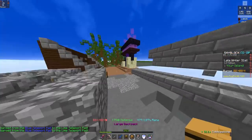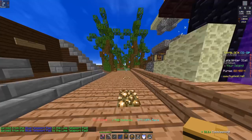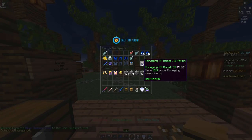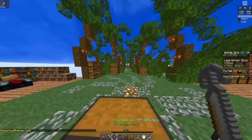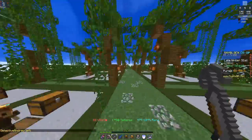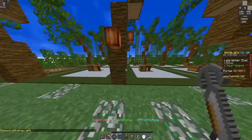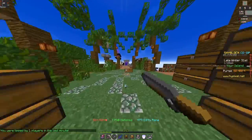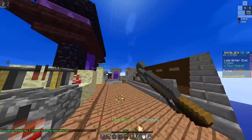You're going to want to use XP boost potions on every single one of these skills - I forgot to mention that every single one of these is always optimized with experience potions. You get those from the Jerry event and you can upgrade them - I'll put a card in the top right corner of the screen if you haven't seen that video. Mining gets you about 60,000 experience an hour, by the way.